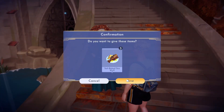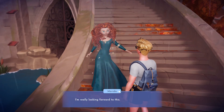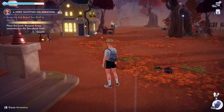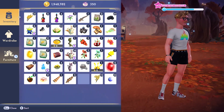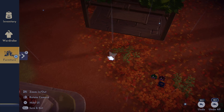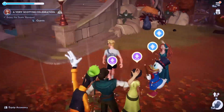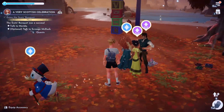We give the three salt-baked sea wolves to Merida, and then she gives us a cute little area setup for the party. Go to furniture requests, find the Scott's Banquet setup, place it in the valley, and then I guess we're going to have a party!